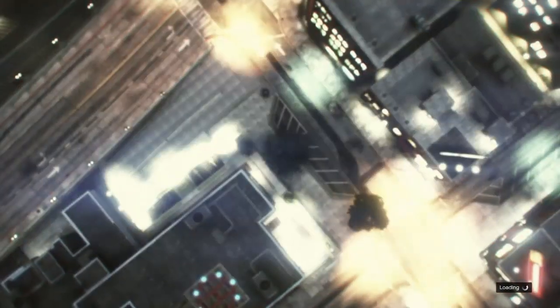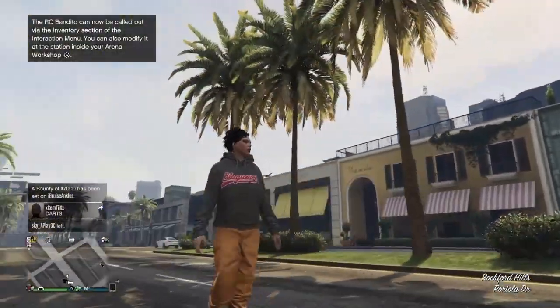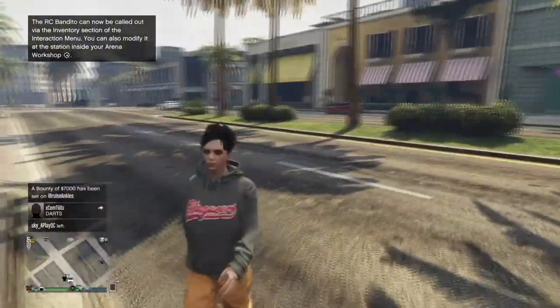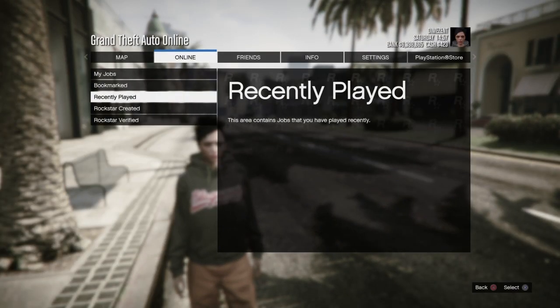Swap to your female character and do your first merge — we have our orange joggers now. From here we're going to merge this with the Tron outfit, so we're gonna start up the job Crooked Cop. You will need somebody to join you in this job — you guys can just invite somebody at random.